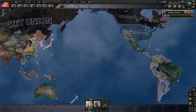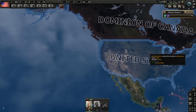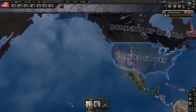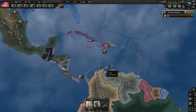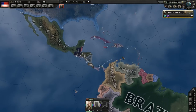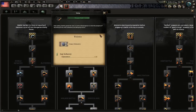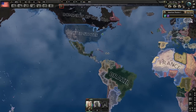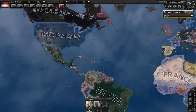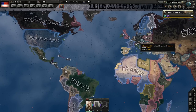For the purposes of this video I will choose Comintern, just because it requires the least work to set everything up, for the sake of brevity. You might also want to invade all of South America in the meantime. Make up your mind whether you want to fight the Axis, Comintern, or the Allies.